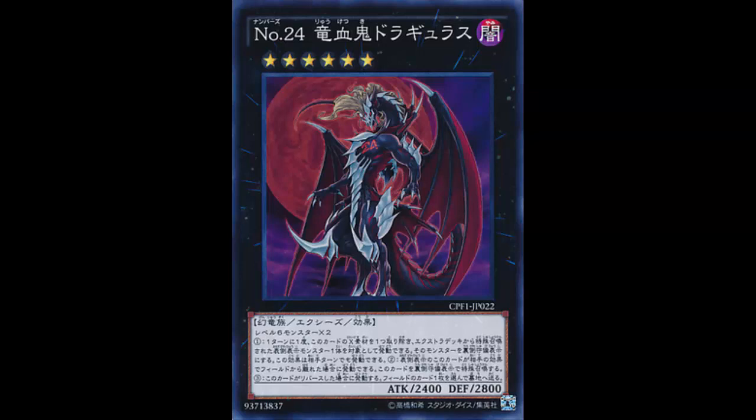The first effect: once per turn, during either player's turn — so it's a quick effect — you can detach one material from this card, then target one face-up monster on the field that was special summoned from the Extra Deck and change it to face-down Defense Position. So during either player's turn, if my opponent special summons a monster from the Extra Deck, I can detach and Book of Moon it — sit it down before it even does anything.